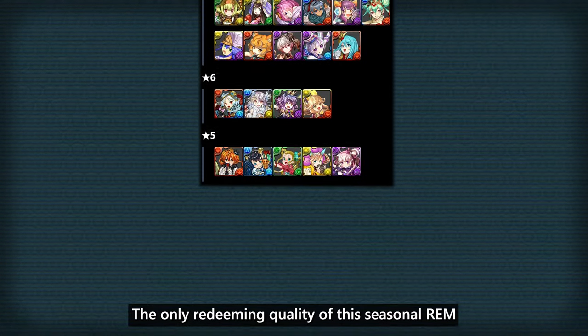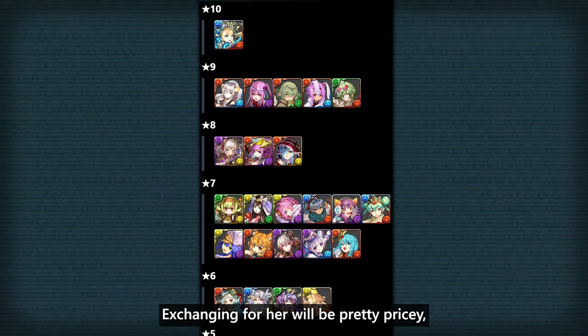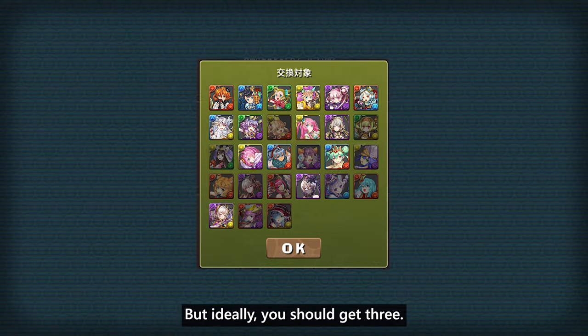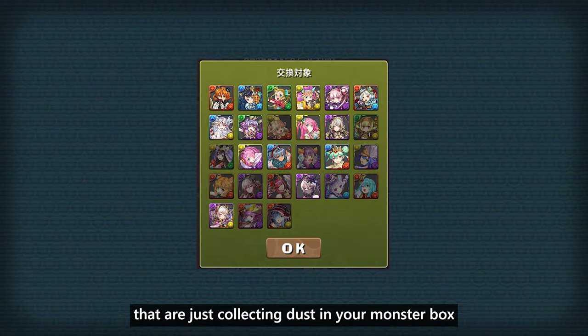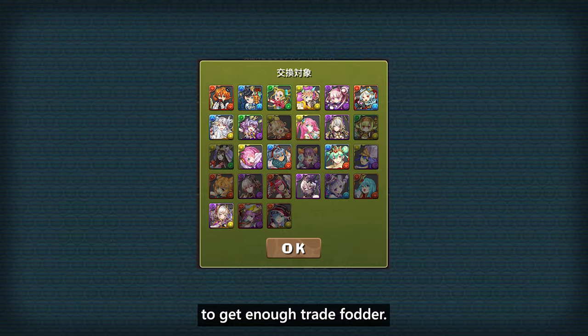The only redeeming quality of this seasonal REM is the fact that you can exchange for Valentine Noah. Exchanging for her would be pretty pricey as you'll need 15 valentine units to make one trade, and you're gonna need at least two copies of her, but ideally you should get three. So unless you have an old account with a lot of valentine units collecting dust in your monster box or a lot of copies of Venus, you're gonna need to roll this garbage machine to get enough trade fodder.